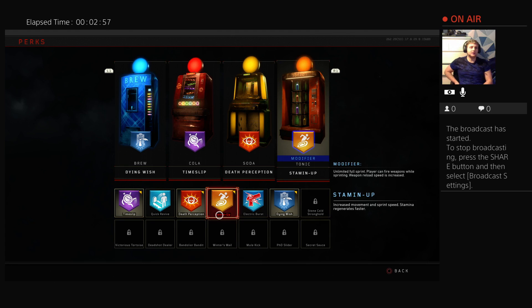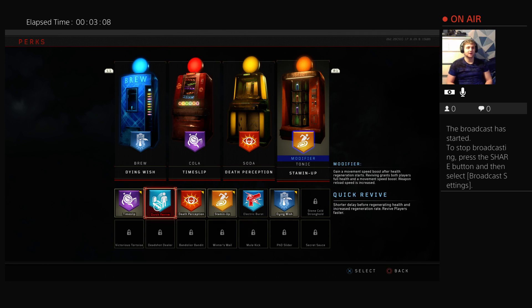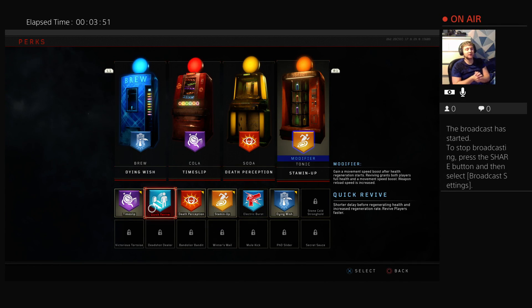That is my favorite perk in Black Ops 4. The second best perk — this was a hard choice between Dying Wish and Quick Revive — but I have to give it to Quick Revive. It's such a clutch perk. What Quick Revive does is reduce the delay before regenerating health and increases the regeneration rate, and you revive players faster. For example, if a zombie hits me and takes off 50 health, without Quick Revive that regeneration takes longer — but with Quick Revive I regenerate health faster so I don't go down as much.